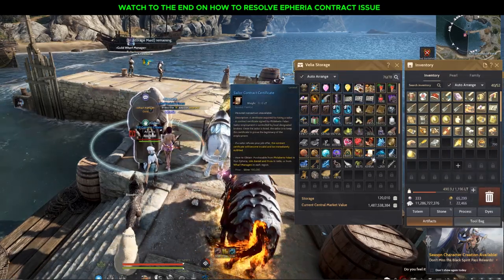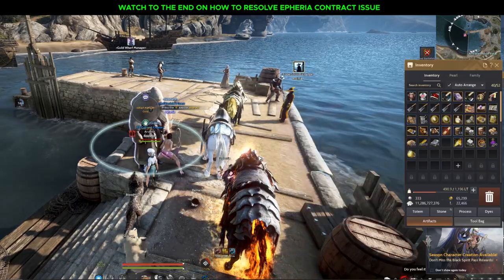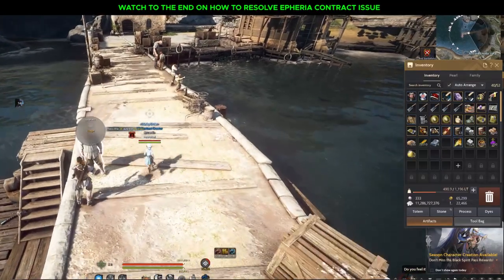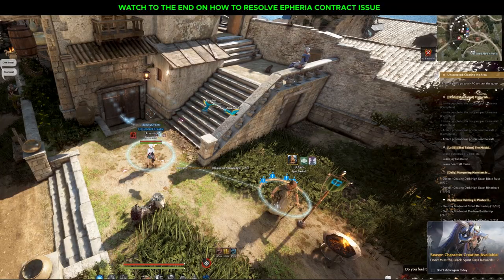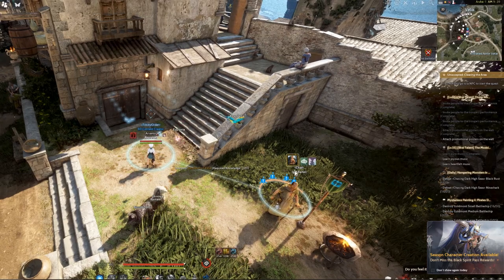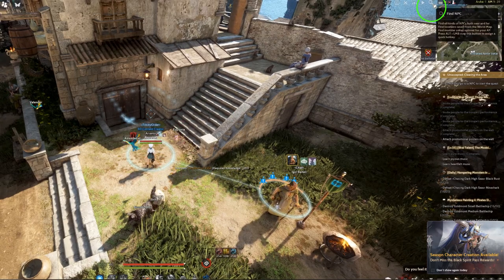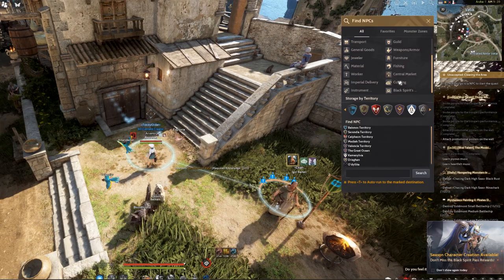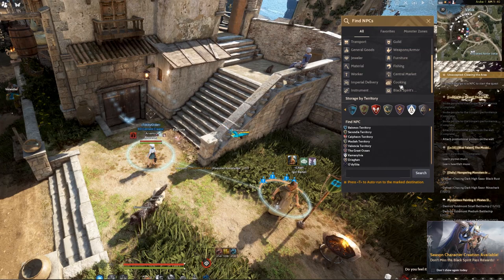I'll keep about three pieces in storage — I'll explain why I do this practice. Next we're heading to the Velia cookhouse. For new players who have trouble finding NPCs, go to the top right corner and click the Find NPC icon. Scroll down and you'll see the cooking/cookhouse NPC.